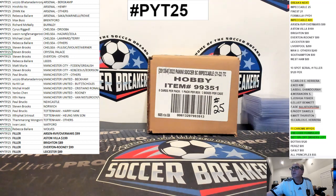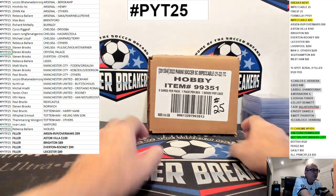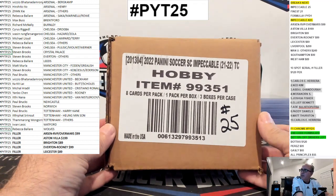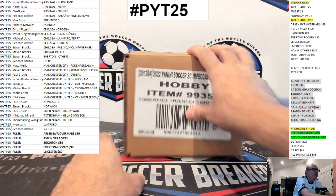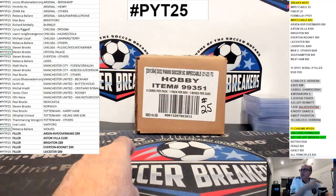All right, thanks again for the fill, ladies and gentlemen. Thank you, thank you, thank you. We are doing a full case, three box case of Impeccable English Premier League soccer by Panini. This is Pick Your Team Break number 25. Those are your teams right there.